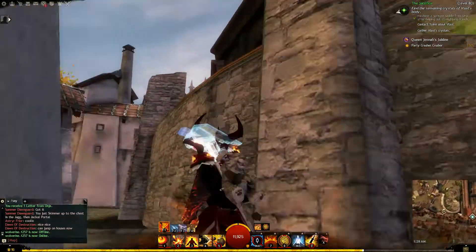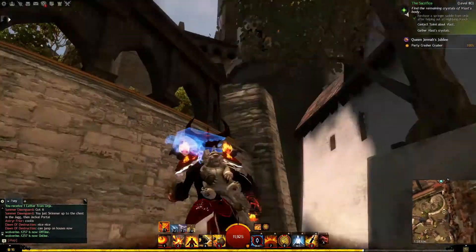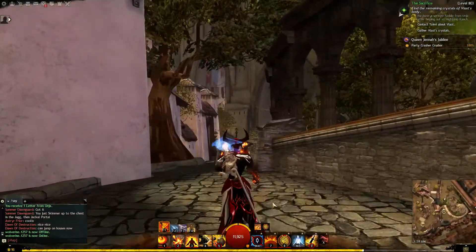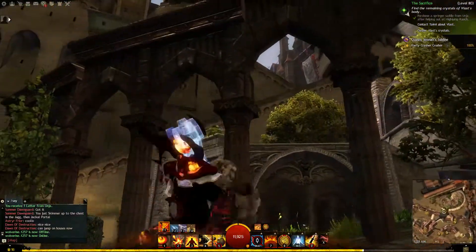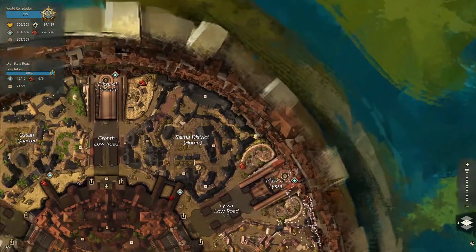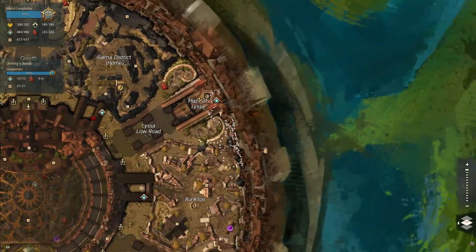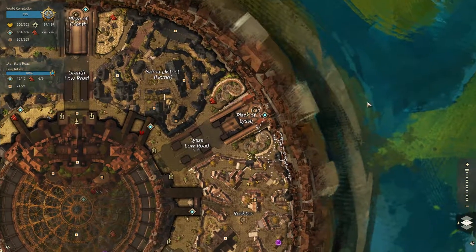Just wanted to show you that I was messing around with this springer mount. You jump up on top of things — you jump on top of buildings — and a lot of these roofs are actually fine, they're stable and you won't fall through them. But when you get to the sides, especially here in Divinity's Reach, it gets glitchy. It's definitely fun to explore. Hopefully you guys like the video — give it a thumbs up, share the video, and I appreciate it. See you guys!